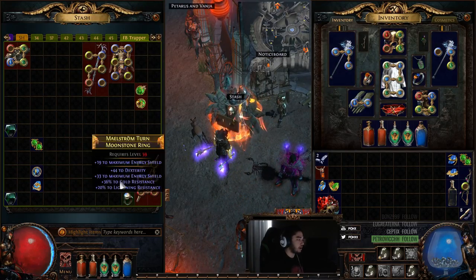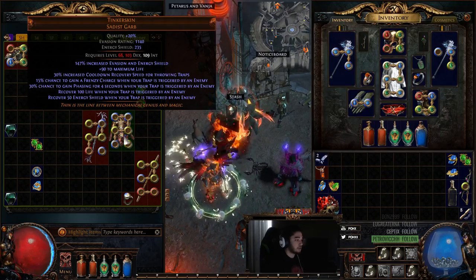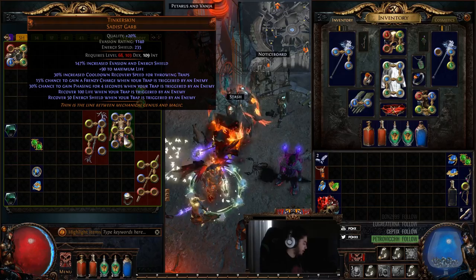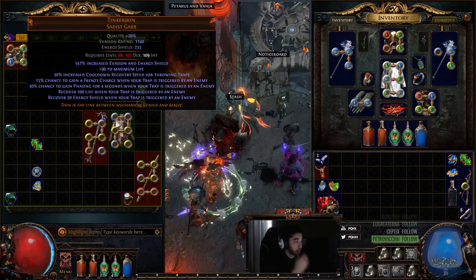The fun part really comes when I can get a Tarantshiver and a Tinker Skin, because the way this build is going to work is you're going to reserve 100% of your mana and actually cast with energy shield through Eldritch Battery. Normally things like this aren't really worth doing, but with Tinker Skin...